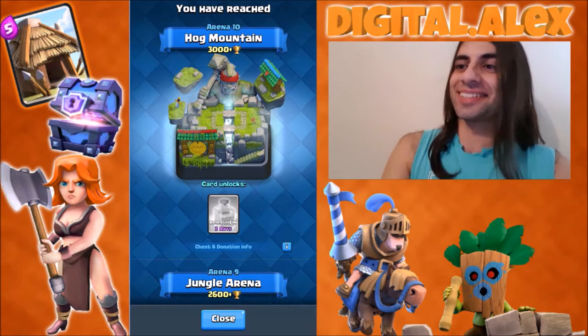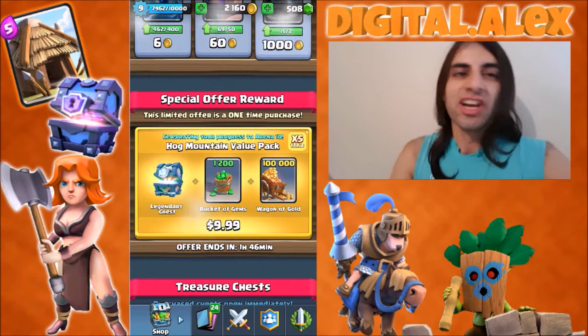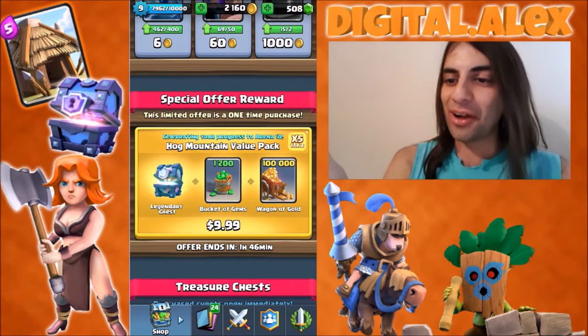Boom, the animation is there. Hog Mountain and the car unlocks. And then we got a new offer. Yes! Woo! I get the Legendary Chest Offer.